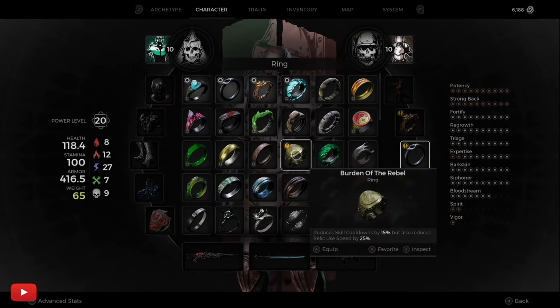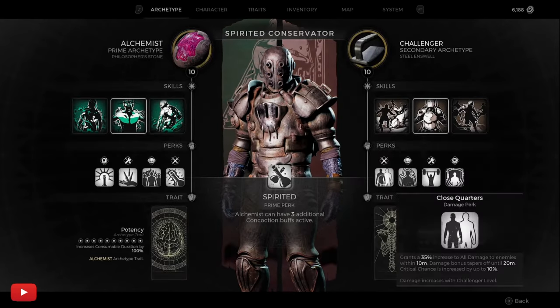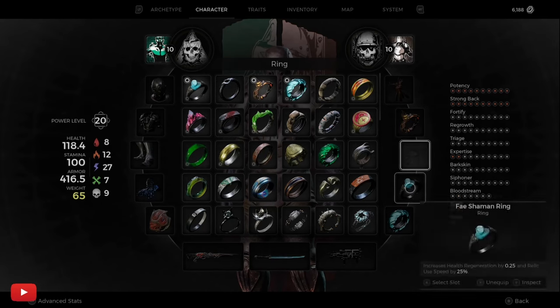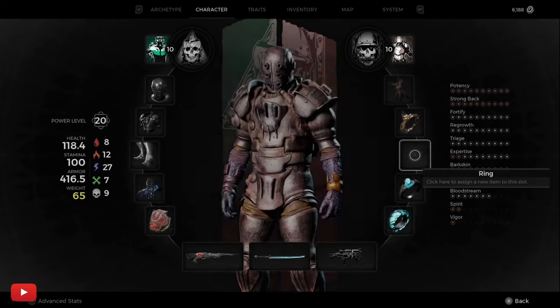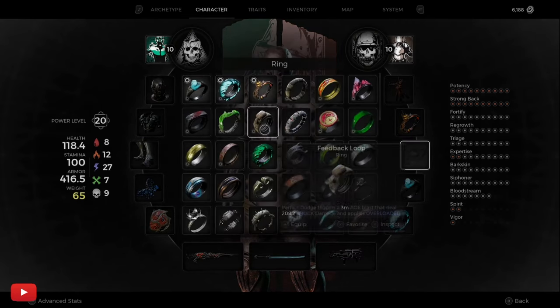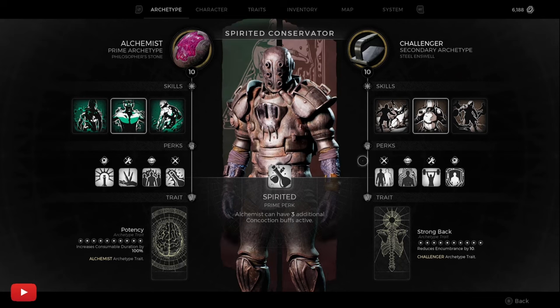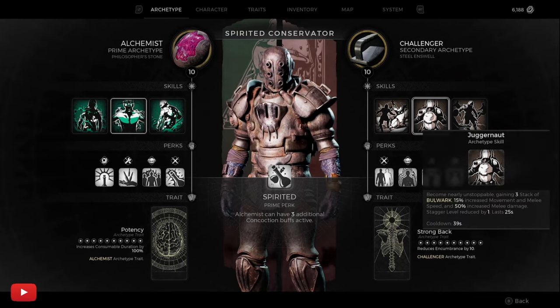That ring reduces skill cooldown by 15% and also reduces relic use by 25%, so it cools your skill down fast. My skill takes 48 seconds and now it takes 39 seconds — so as you can see it's sliced it down noticeably. It's just nice to have. So that's the ring, that's the guide — I hope it helped, drop me a like, subscribe and comment. Peace.